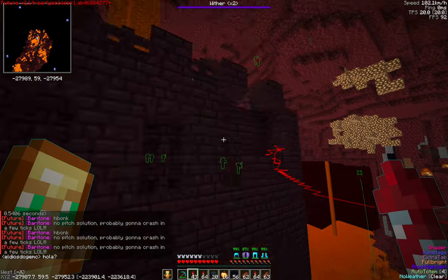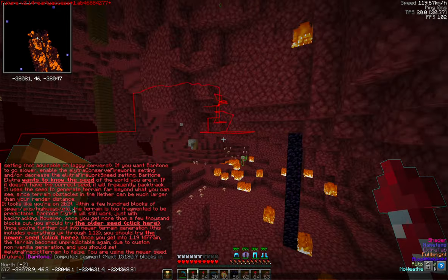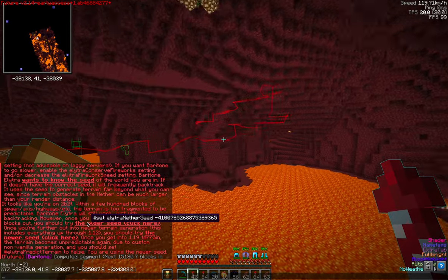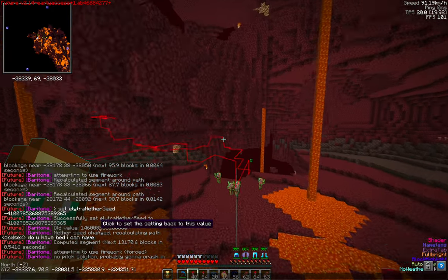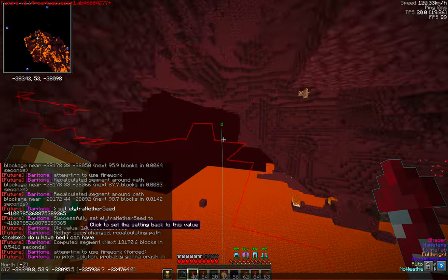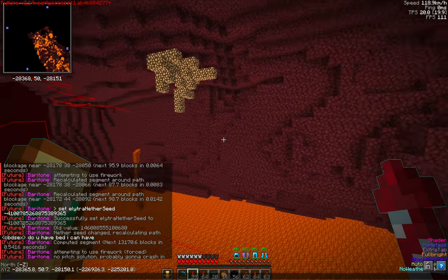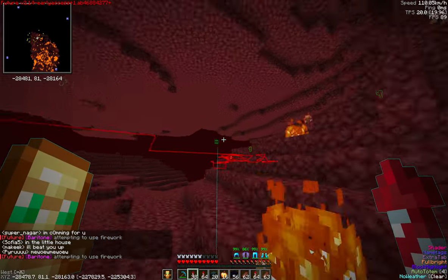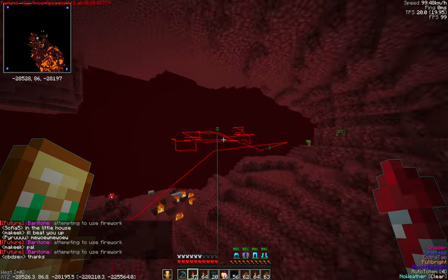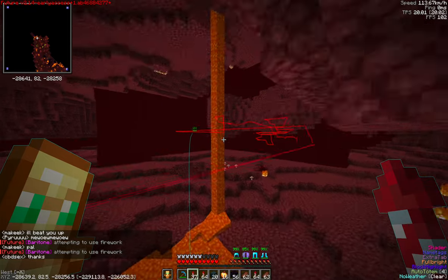So let's run Elytra again - you shouldn't run it while flying because it takes a second. We're going to set it to the older seed. Seed 146 is the newer seed, and minus 4100 is the older seed. Right now we're using the older seed, and would you look at this? It's not recalculating essentially at all.